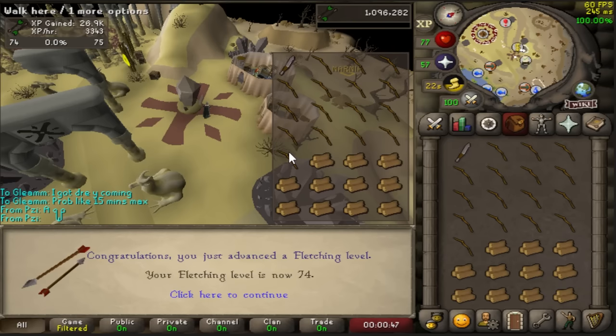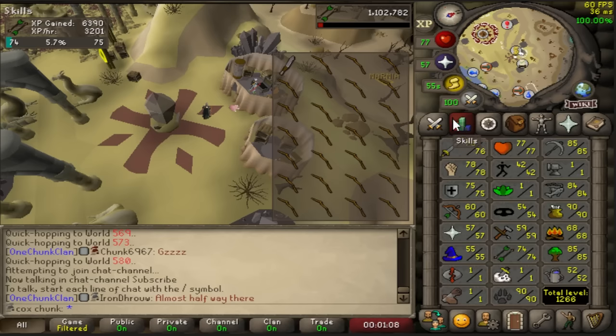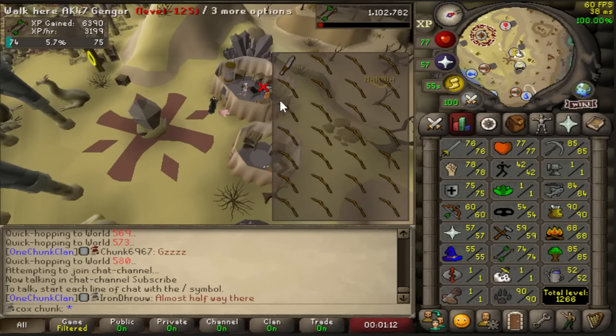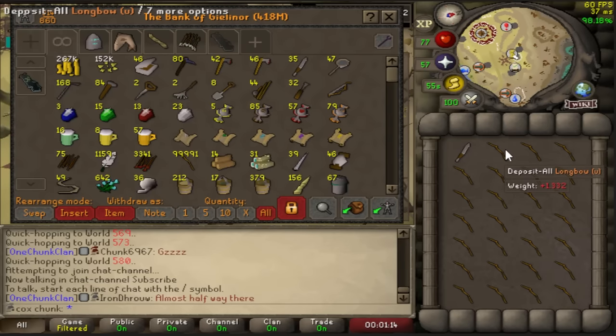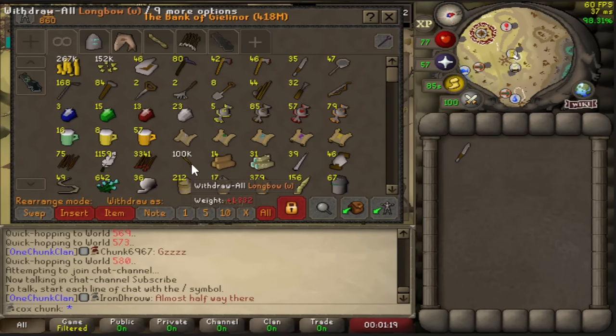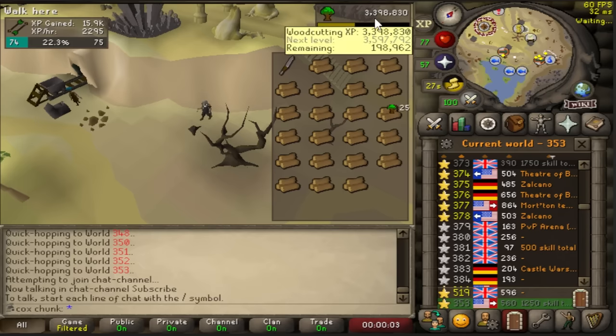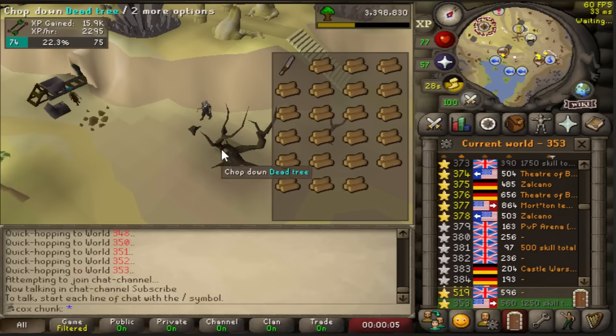Level 74 fletching! After this inventory of longbows we are at 100,000 — and this is only the beginning. We just passed 30 million total XP, that's actually kind of interesting.